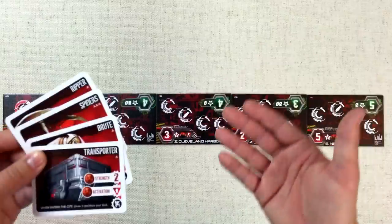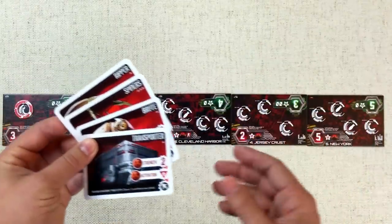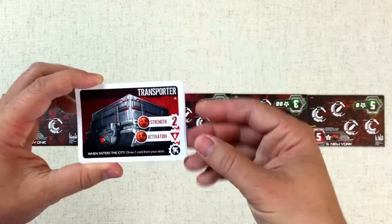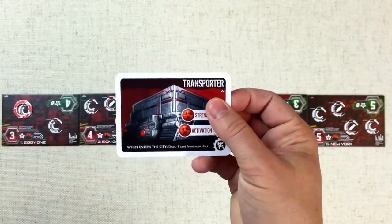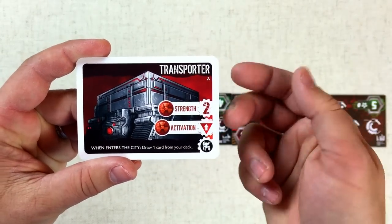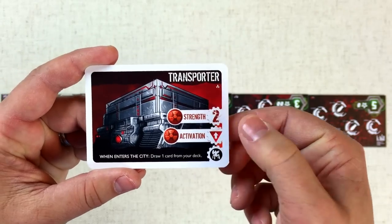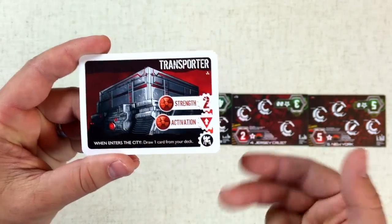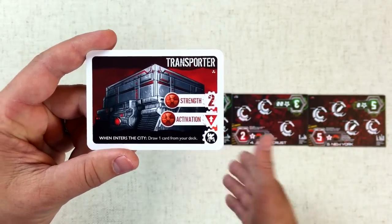There are a couple different actions a player can do on their turn, and they can do as many as they want and hit them multiple times. The main one is simply taking a card — in this case for the Moloch, a robot — and putting it down into the battlefield. The Moloch player likes the look of this Transporter. Looking at this card, we have a strength value of two and an activation with a little up arrow symbol. This means the special text happens every time this robot enters a new city — so if it gets played, or if it gets moved around.